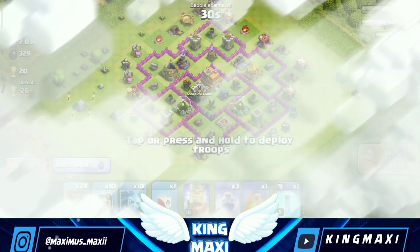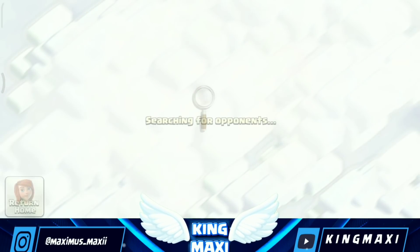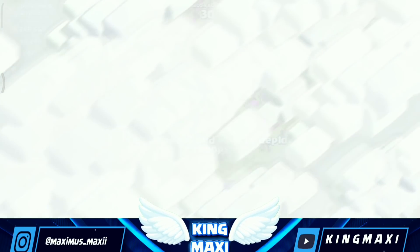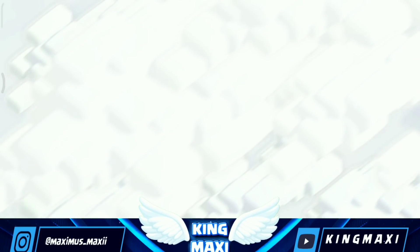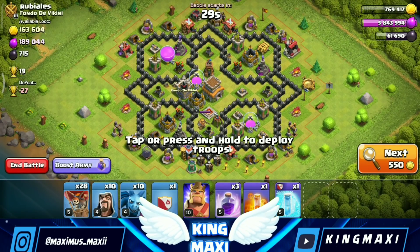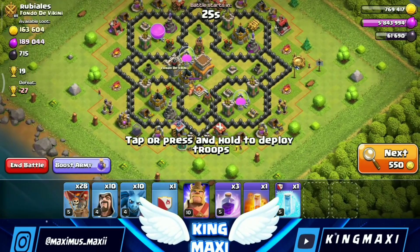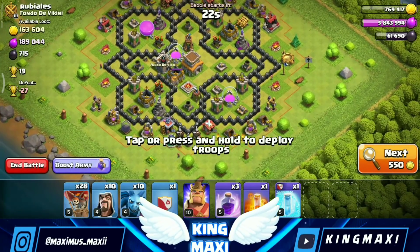We have a Town Hall 9 base. We have a level 7 and this is level 8. We can get the level 8 from town hall. Let's try this attack.